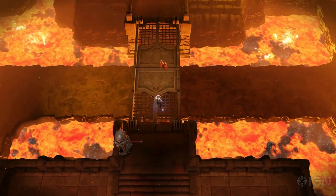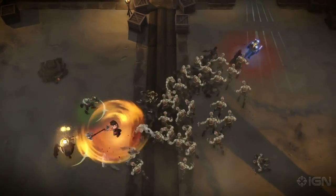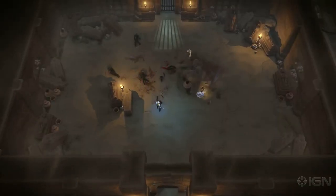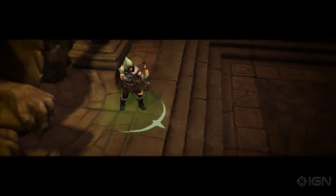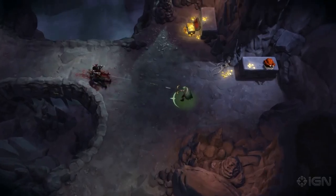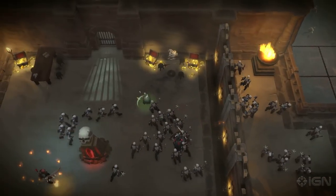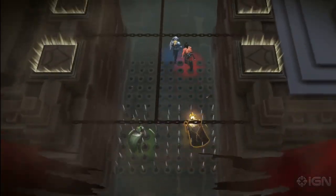Thyra the Valkyrie is armed with a spear for frontal charges, as well as a shield that blocks assaults and becomes a destructive boomerang when thrown. Questor the Elf is precise in his strikes and can release a volley of arrows and drop tactical bombs. The Elf can also utilize a rolling tumble to quickly dodge attacks and traps.